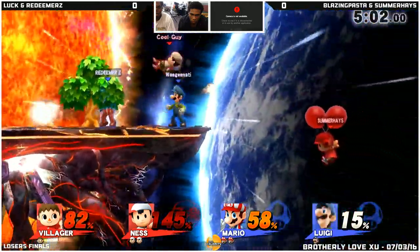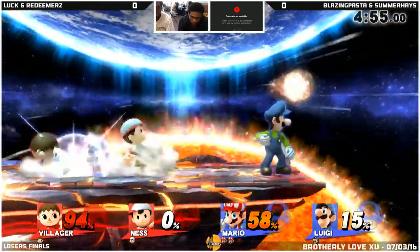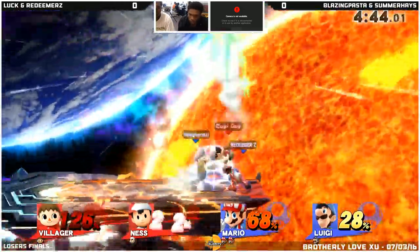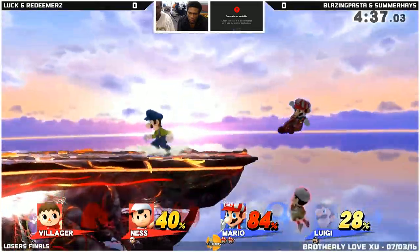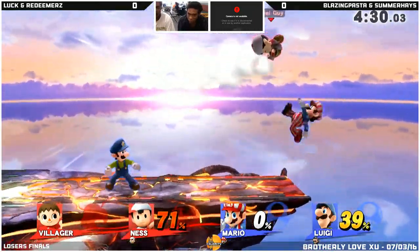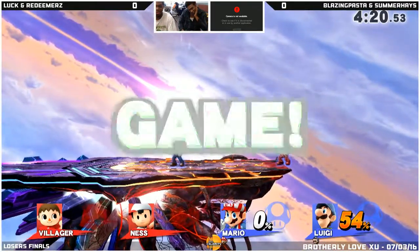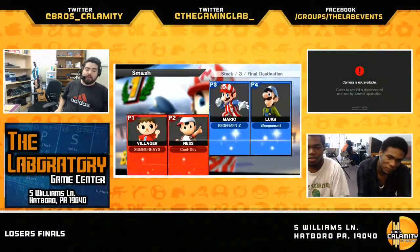An unfortunate miss — no, no, he's still there. And there comes the flush. My gosh, Villager — you never stay down, will you? Redeemer trying to wall out both teammates. Up smash from Redeemer takes out Summerhaze. Looking for a combo here from Luff, won't be able to get it. PK Thunder accidentally comes through and evens out stocks. Pasta was able to snake through that PK Thunder. There's the grab to up B combo — that was the second time they did that, and the second or third up B kill overall.